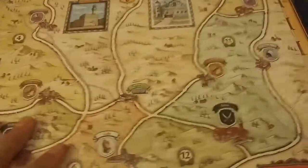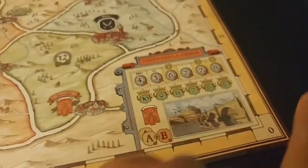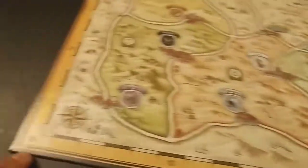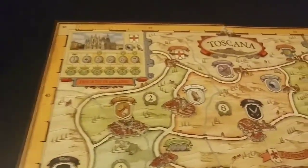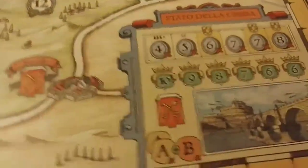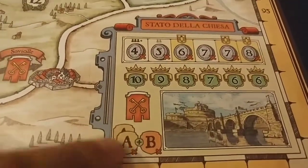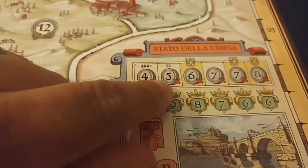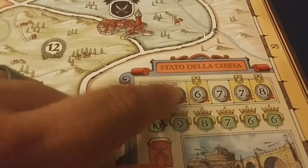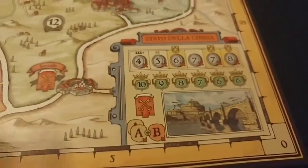There's a score track around the outside, but you don't use that during the game — only when you're ready to score. And these are the spaces on the outside of the board. Basically, to get into one of these spaces, you have to have two of one type of tile and one of another. If you're playing a two-player game, you have to pay five coins to take the spot. It's worth nine points at the end of the game.